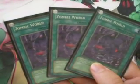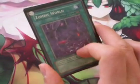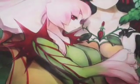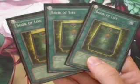Onto the spells. We're running three copies of Zombie World — this interferes with a lot of other decks, you can replace their field spells, and it keeps you from getting Kaijus and stuff like that. It's going to help us do a lot of tricks with all our Zombie-oriented cards. We're also running one copy of Terraforming to make sure we hit it. We're also running three copies of Book of Life — it's basically D.D. Crow for your opponent, and in addition it special summons anything in your grave under Zombie World. It's pretty amazing.